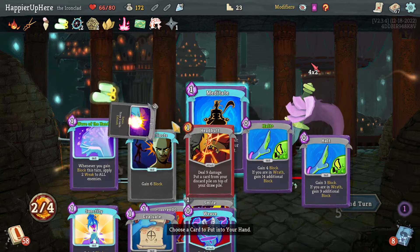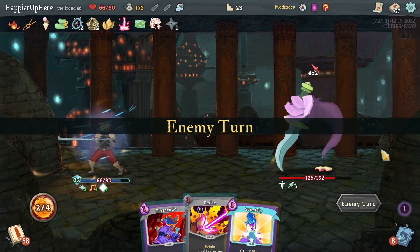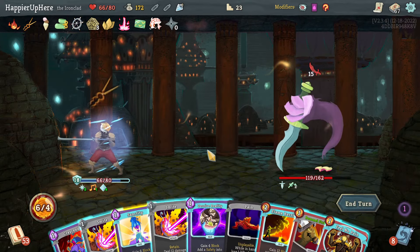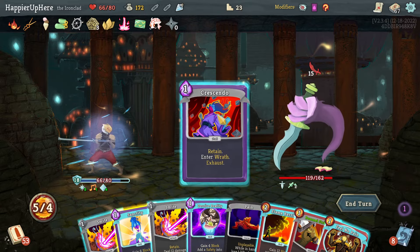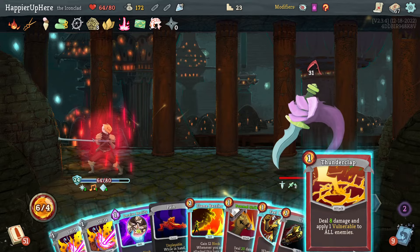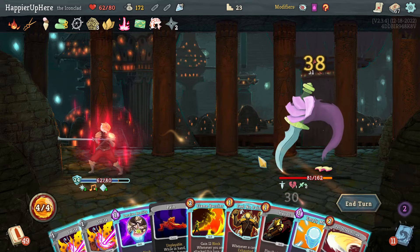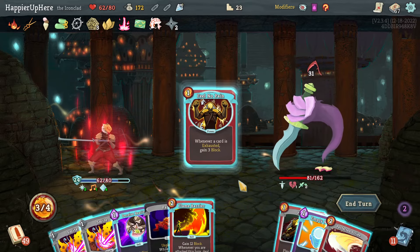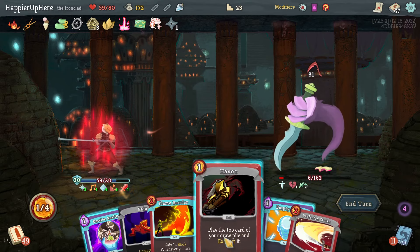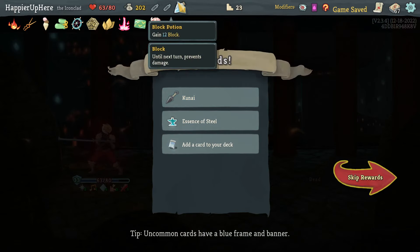I'll bring back a good attack with Sanctity for card draw. I'm fully defended, which is great. Pain is annoying but fine. Crescendo, Sanctity, Thunderclap, Pommel Strike. Then Feel No Pain to play the Smites — Smite one, Smite two — that lets me be fully defended. Let's do Havoc, then Pommel Strike. Perfect this one. Very happy — had to use a bunch of potions.